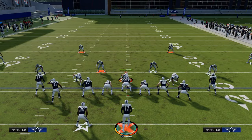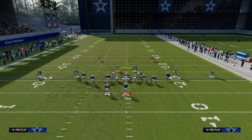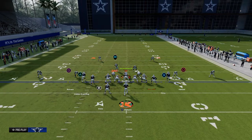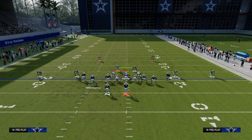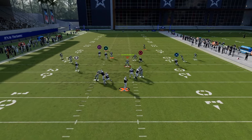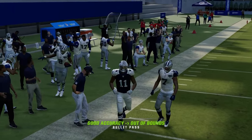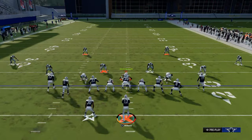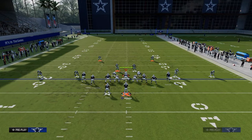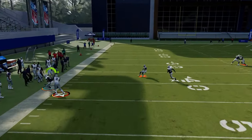One thing I like to do: if I want to run this with my tight end to the right but attack to the left, put the running back on a wheel, put this guy on a streak, and this deep corner route gets over the top of a 30-yard cloud. Leave it as a left-side flood play — the running back wheel typically clears out coverage and you can throw this on the sideline deep.